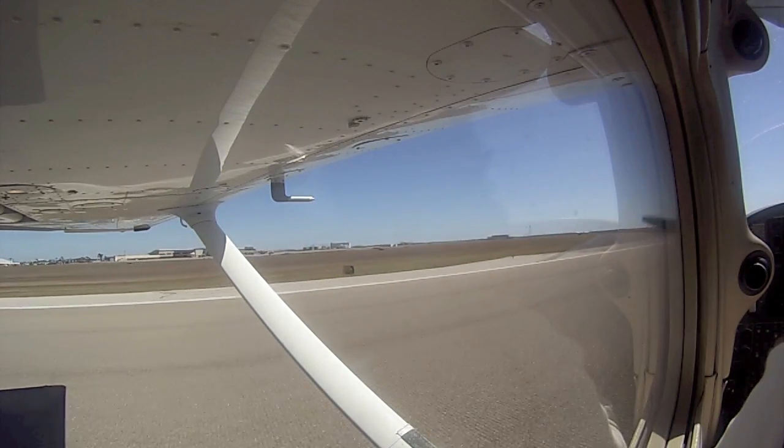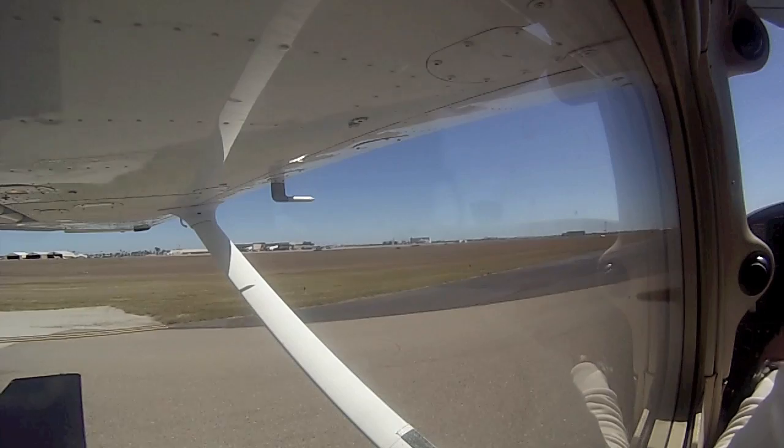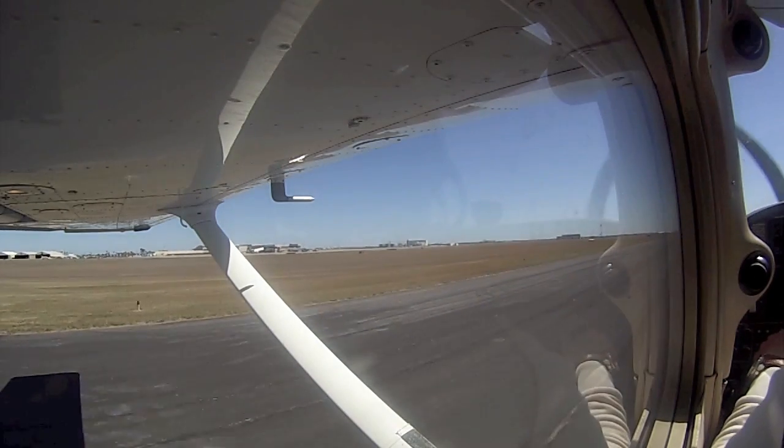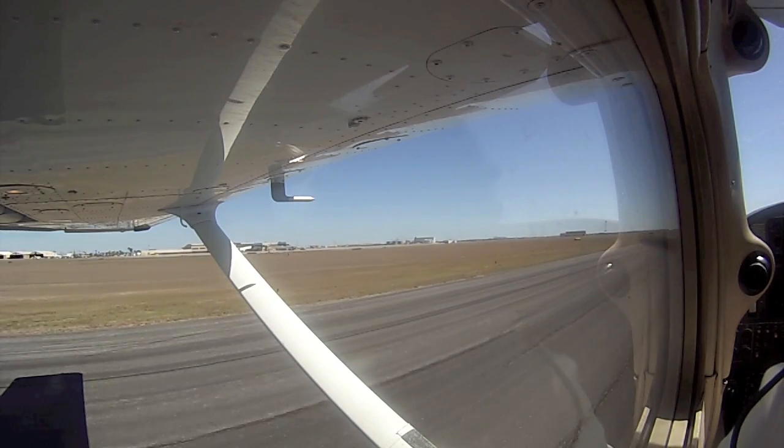3-0 Parkshire, turn left at Bravo 2 and contact ground point under. Rader 727, turn, correction up, proceed. Right downwind, right away once you're done.